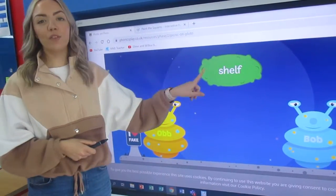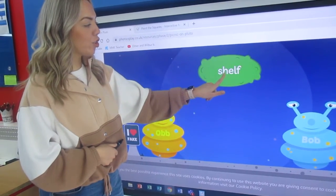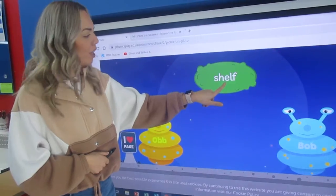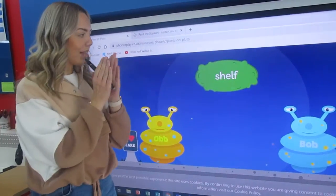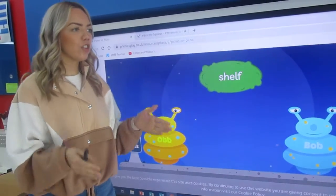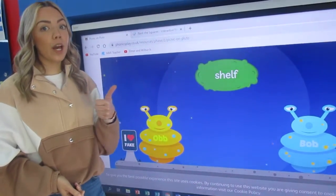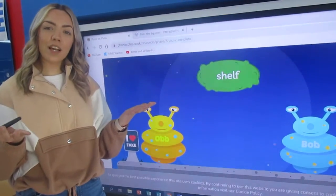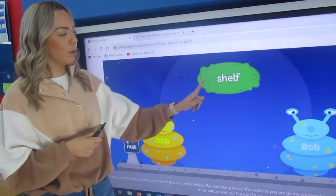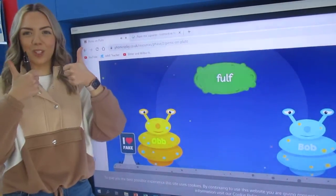Sounding it out — sh — elf. Oh look, there's our word that we've just done: elf. So let's blend those two sounds together. Sh — elf — shelf. Shelf. Now we know that shelf is a real word because we know what a shelf is — a shelf is something that holds objects, might be on the wall. So let's give it to Bob. Good job.